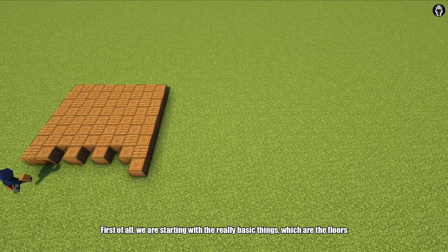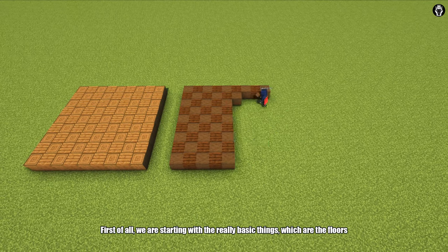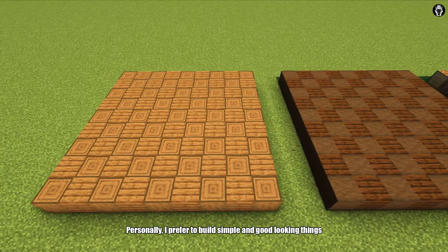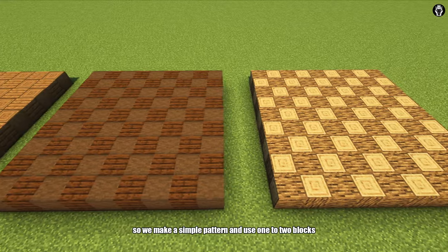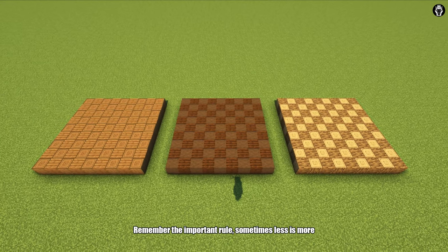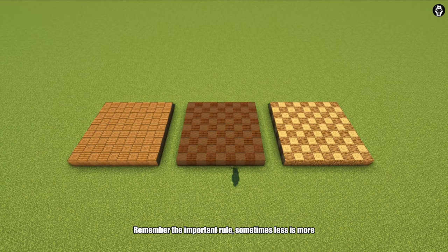First of all, we are starting with the really basic things, which are the floors. I prefer to build simpler and good-looking things, so we make a simple pattern and use one to two blocks. Remember the important rule: sometimes less is more.